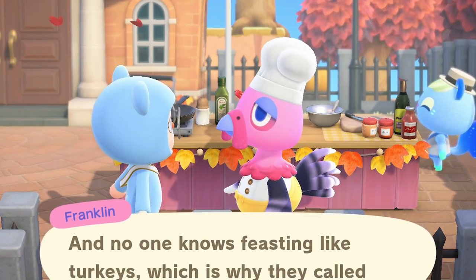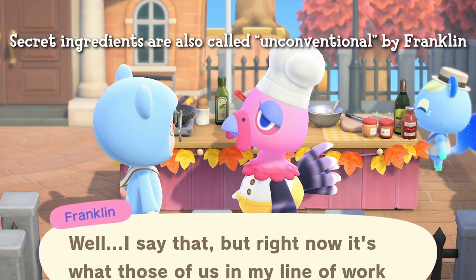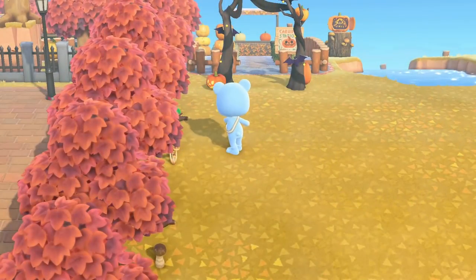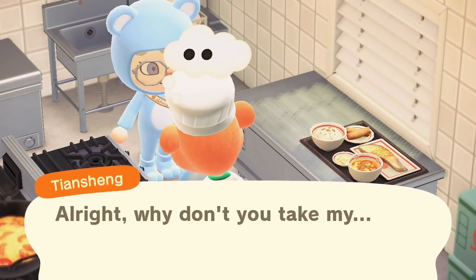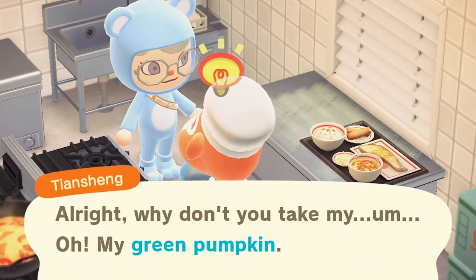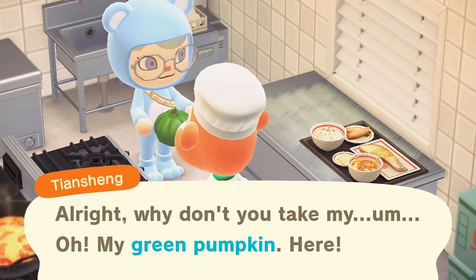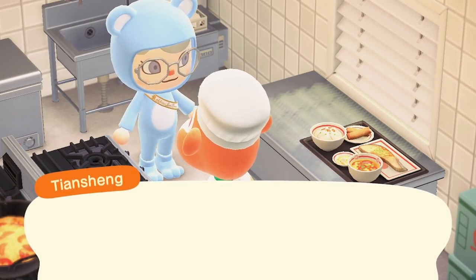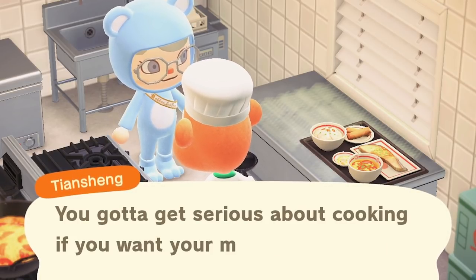In order for Franklin to complete each dish and for you to get your prizes, he needs regular ingredients and secret ingredients. To find the regular ingredients, you will need to gather mushrooms, pumpkins, fish, and sea creatures. For ingredients you can't find around your island, you can trade with your villagers inside their homes for the ones you're missing. You can also use other means to get these missing ingredients, such as playing with friends or visiting my treasure island. A treasure island is an island filled with free items you can take, and all my channel members already have access.